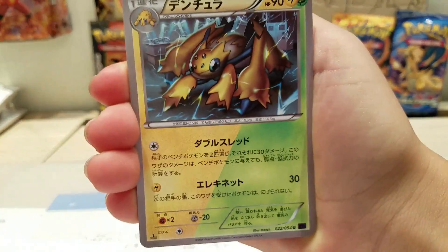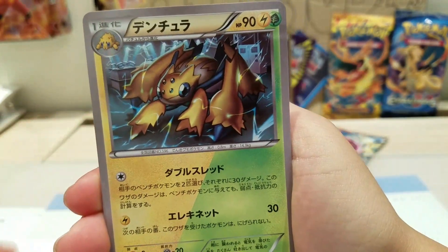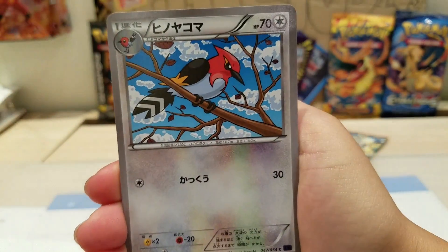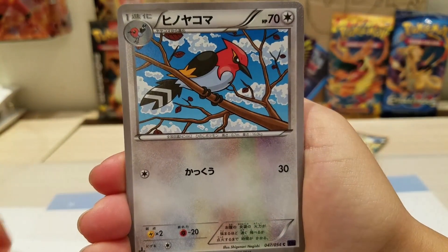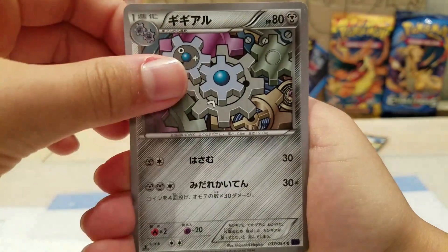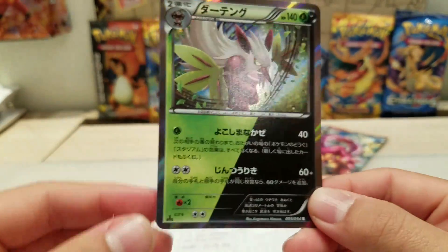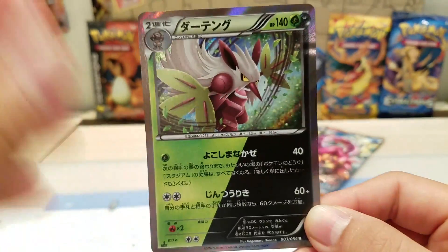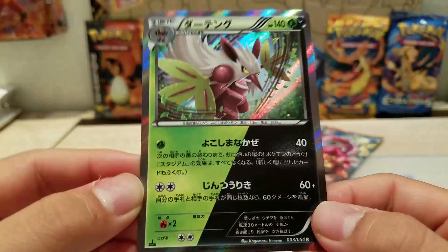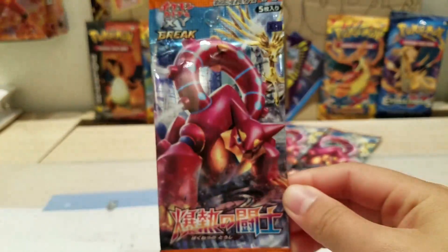Oh, very nice card to start — our first card is a dual type energy. Then we've got Galvantula, Fletchling, Ponyta, and Klinklang. Our rare is a Shiftry — hollow or reverse, whatever, I think this is called hollow. Very nice! Love these dual type energy cards. Very nice first pack.